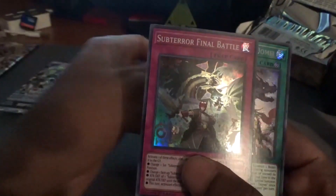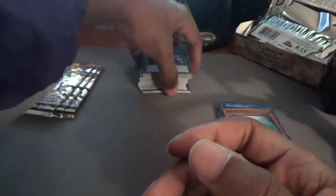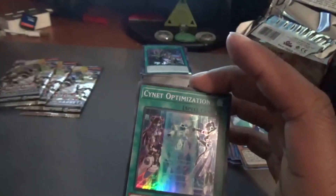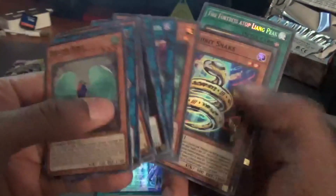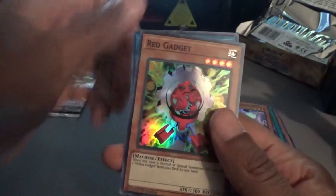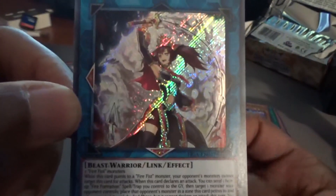Defcon Bird in the binder, Subterror Final Battle over here, and Fire Formation Dome — another ritual card. I don't think I pulled a single ritual monster this whole box. We were also looking for Peacock but I wasn't sure we'd get her. Cynet Optimization — I think we have one, but there isn't one in the binder so I'll put one in. Fire Fist Rooster — heard it's a good card — goes in the binder. And there she is: Brotherhood of the Fire Fist Peacock!